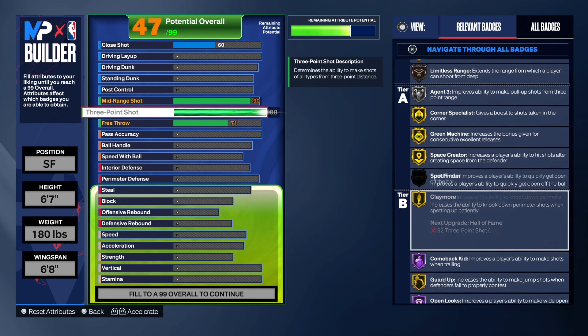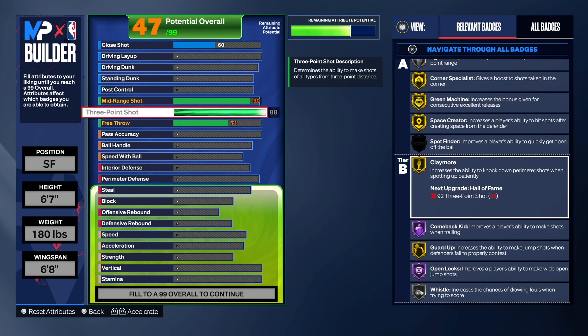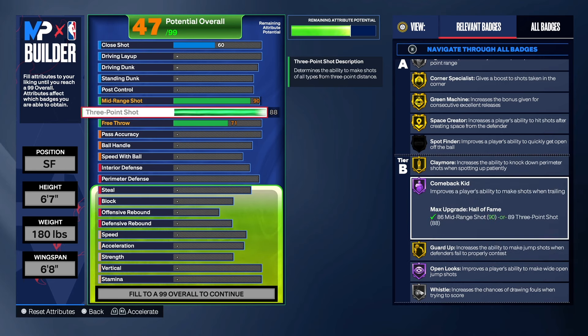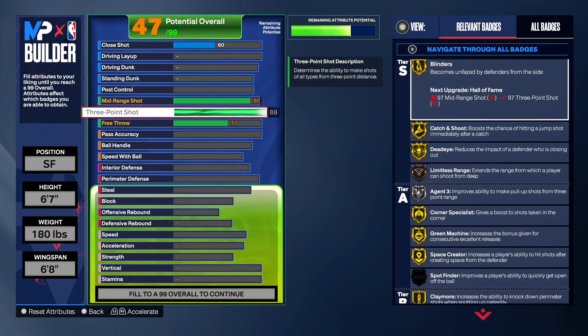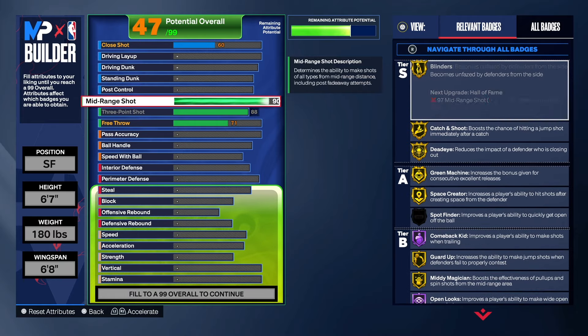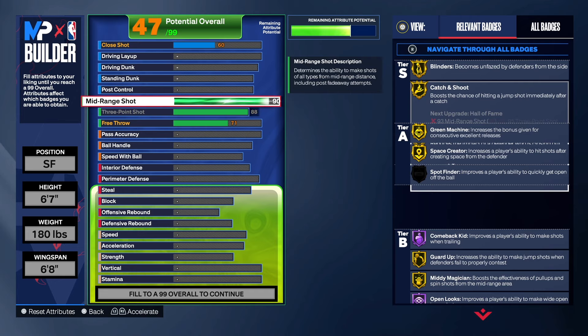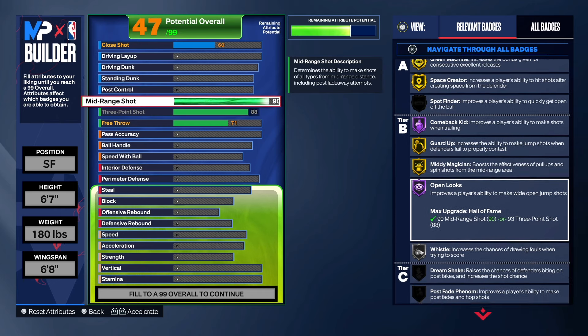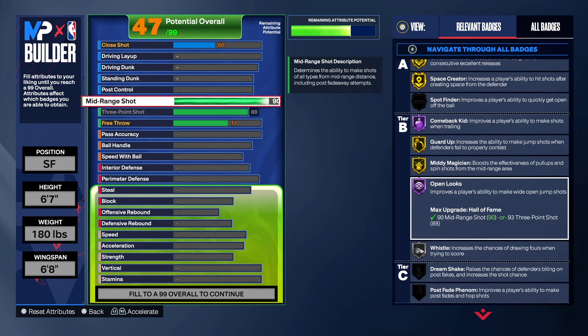Green Machine on gold. Space Creator on gold. We also have Claymore on gold — you can't get that with the mid-range. And we have Guard Up on gold. We got some Hall of Fame badges in there too. The bulk of the build is the three-point shooter and the mid-range shooter. We also get gold Mid-Range Magician on this build, and Hall of Fame Open Looks. So this build will be a sharpshooting fool.